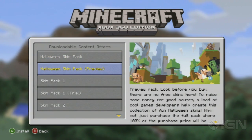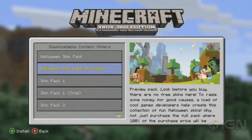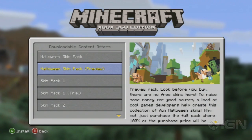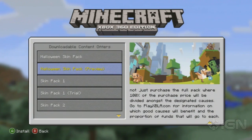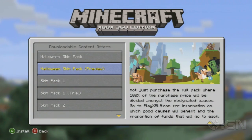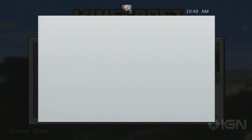With the Halloween skin pack, this is a preview pack that we're going to download to show them off. You can look before you buy — there are no free skins here. But to raise money for a good cause, a load of cool game developers helped create this collection of fun Halloween skins. Why not just purchase the full pack where 100% of the purchase price will be divided amongst the designated causes. Go to PlayXBLA.com for information on which good cause will benefit and the proportion of funds that will go to each.